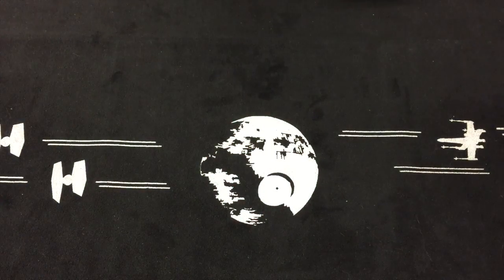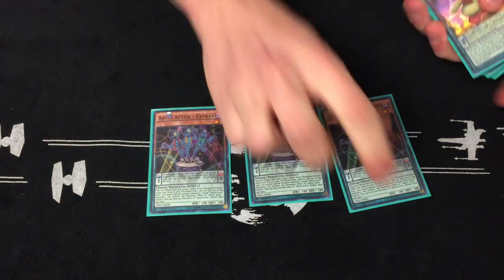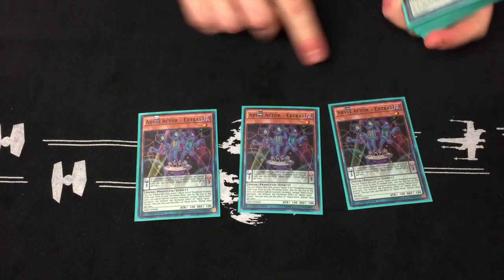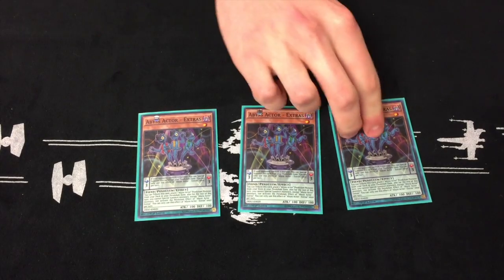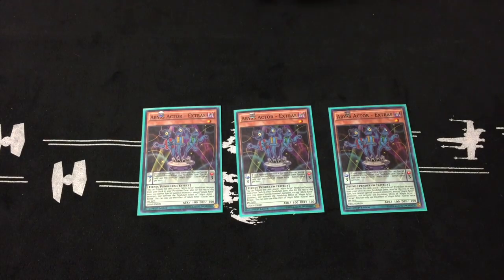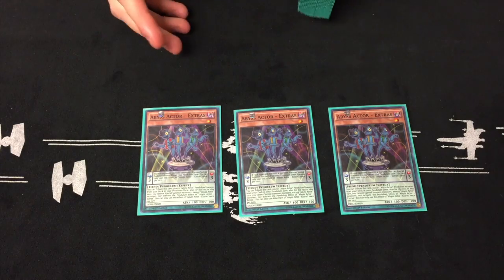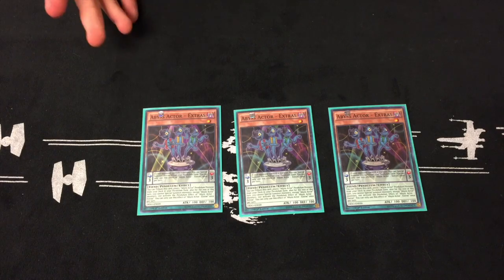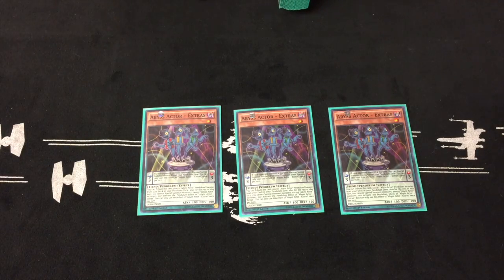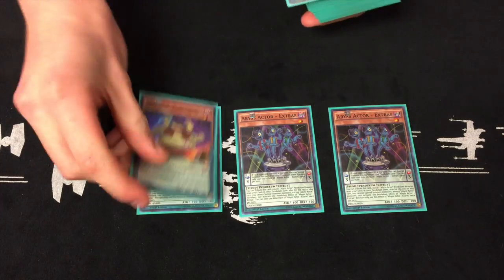Thanks, Alex. So to begin off the deck, we're going to start off with three Abyss Actor Extras. This is the most relevant card of the deck because it basically can begin any combo play into your extra deck and any combo play you need from your hand. The relevant effect here is that when he's in the scale, he can tribute himself out from the scale onto the field as long as you have no monsters, and then tribute himself to place another Abyss Actor monster in your scale.